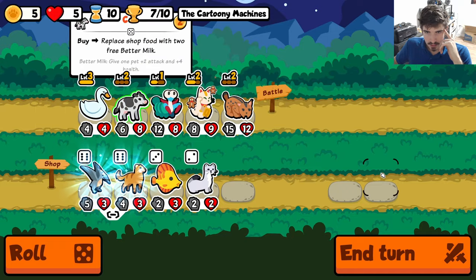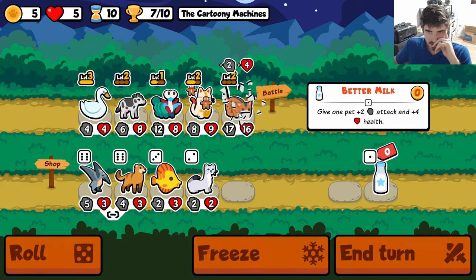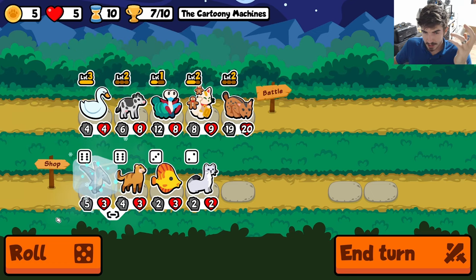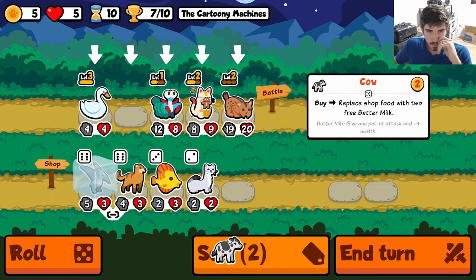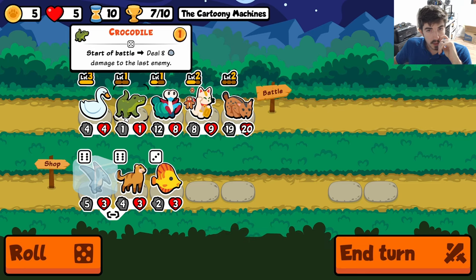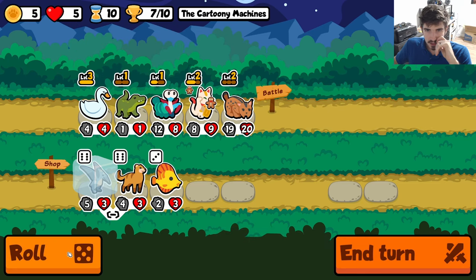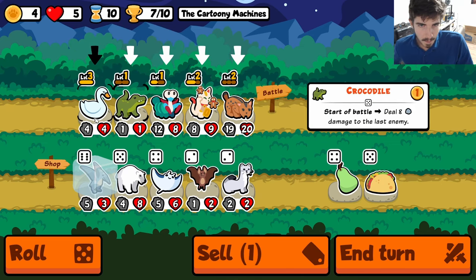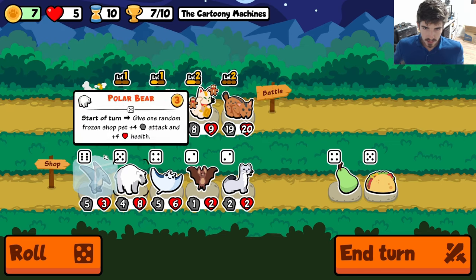In this case I think we want to try to evenly spread the scaling here, because in theory our Brahma Chicken is going to evenly scale everybody. Crocodile is not bad though — it's another snipe. That could be our third snipe. I think the swan's got to go.